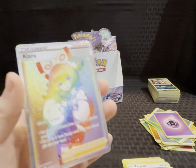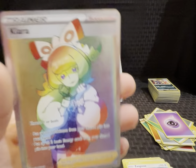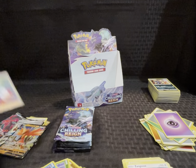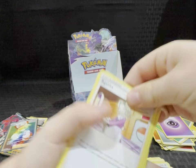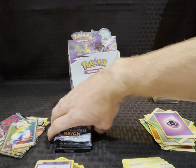Okay, coming down a little now. Next pack — code card. Energy, Agatha, Fog Crystal, Peonia, Choppy, Castform, Gastly, Kubfu, Hatenna, reverse holo, Route, and a rainbow rare Clara full art! This is sick — it's the first rainbow I've ever pulled! Wow, that's pretty cool. Never pulled a rainbow before. Nice!